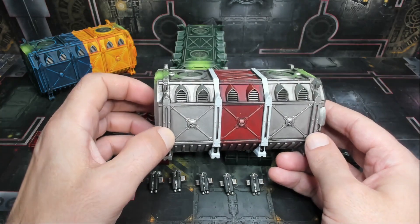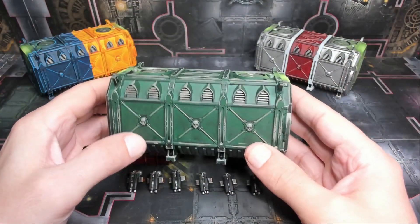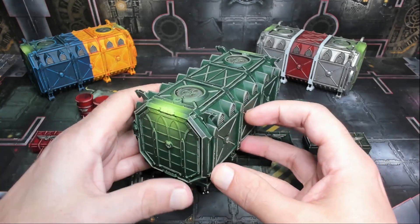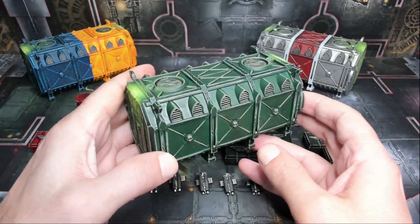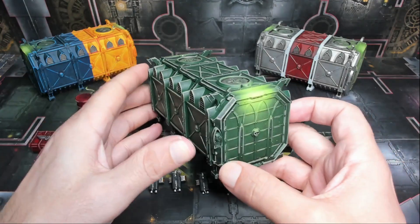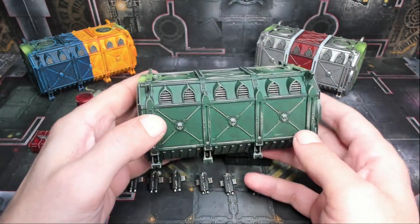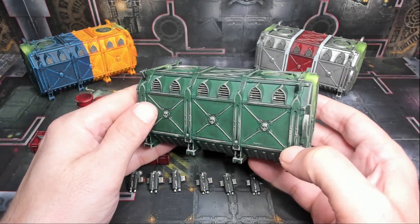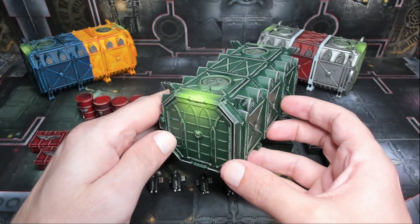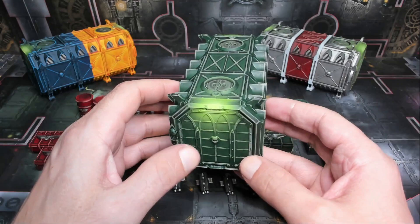Here's the second container — this one definitely gives a Dark Angels vibe. It's done in green with metallic bits, edge highlighting, and more of an olive green for the highlights rather than bright green. It's a nice surface for the OSL to really pop. The combined technique of hand-painted brush work and airbrushing makes the OSL lighting effect really stand out — you can clearly read it as a light source.